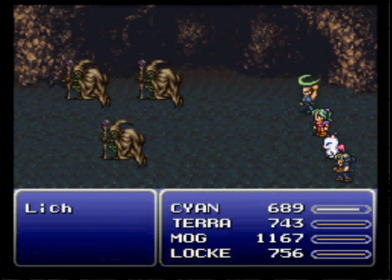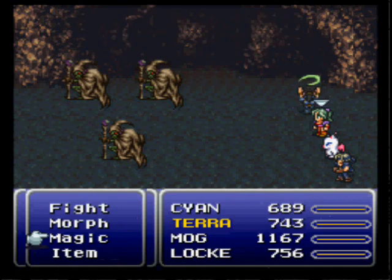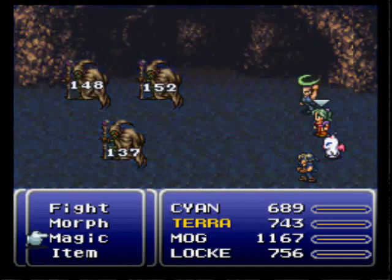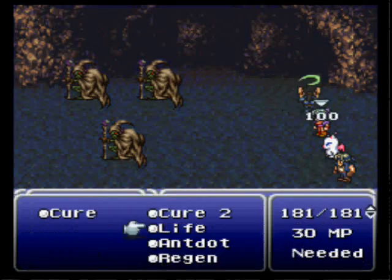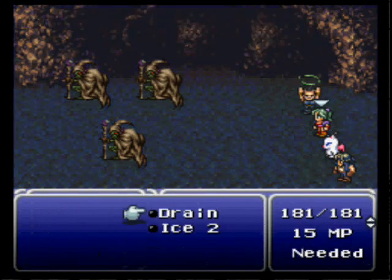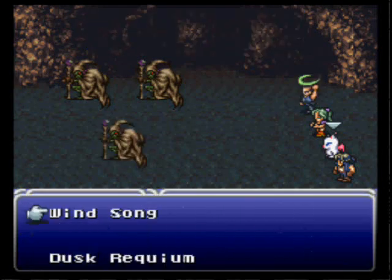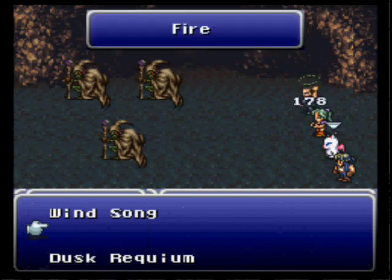We're going to be running into a lot of battles here — it's just going to be one of those places. These Liches are weak to Pearl, but we don't have Pearl right now. Just don't cast fire or poison on them; just attack them and you should be alright.